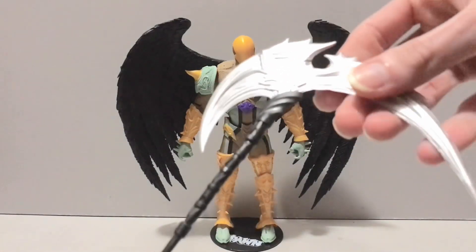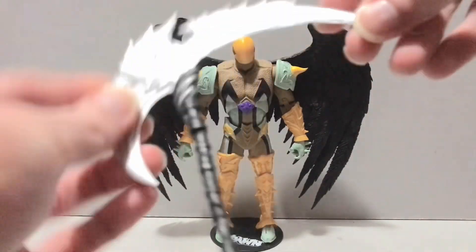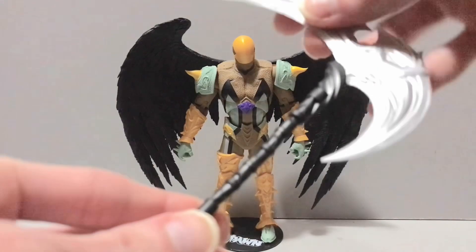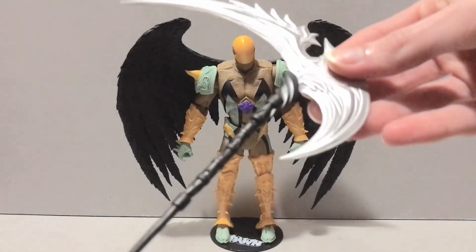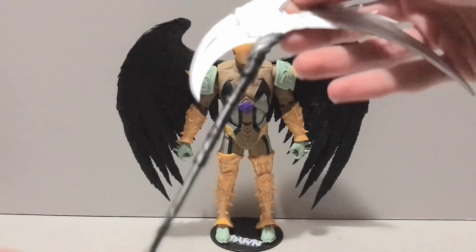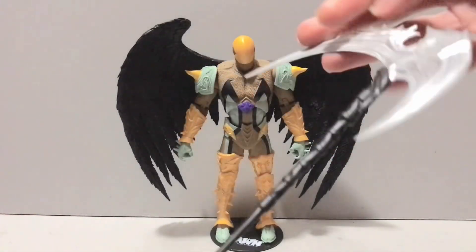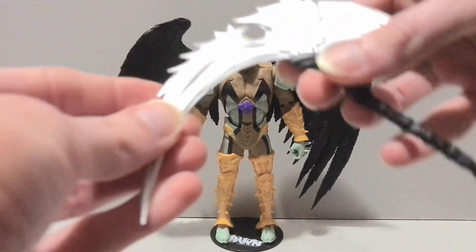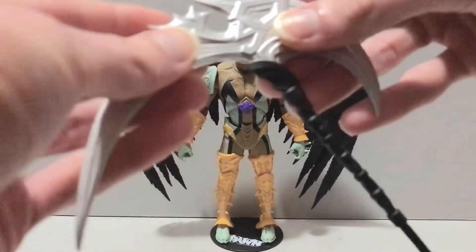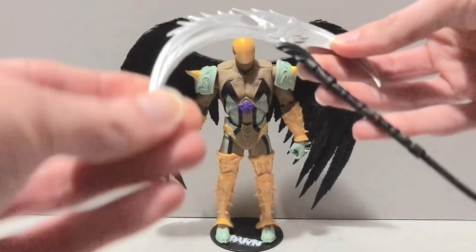And then we also get his scythe. He is a Reaper, after all, so it makes sense that he comes with one. It's very much larger than Ravenspawn's scythe, so he's going to be a little jealous of what kind of heat old Reaper's packing here. The blade was very warped out of package — I managed to straighten it a little bit, but I can only do so much.